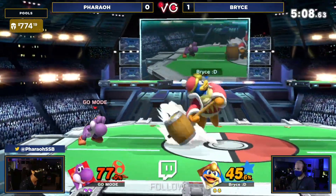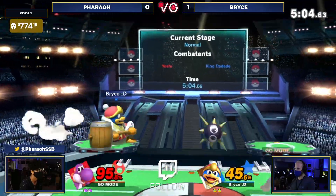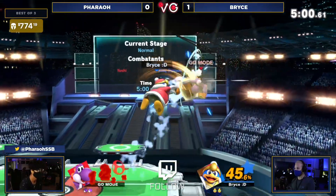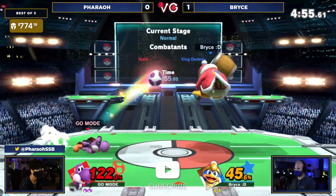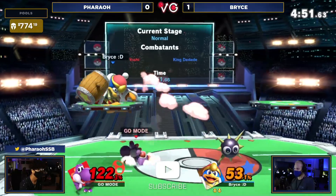Probably could have got an up tilt right there after landing with the nair, but tried to extend it a little bit higher, put Yoshi a little higher up as well, tried to maybe get a follow-up with an up air, which honestly could have taken that stock. But we're going to see the opening right there — down throw into the forward air. Tried to go for the dash attack and Pharaoh had to get off that ledge because they lingered a little too long. They were probably dead.